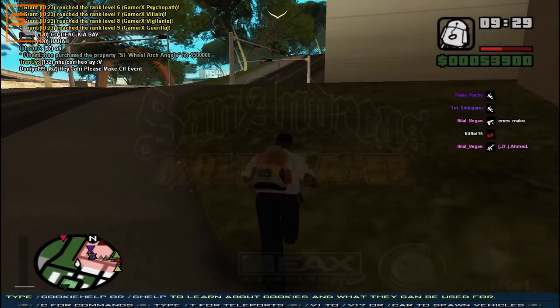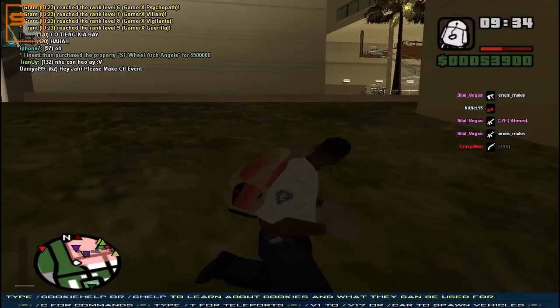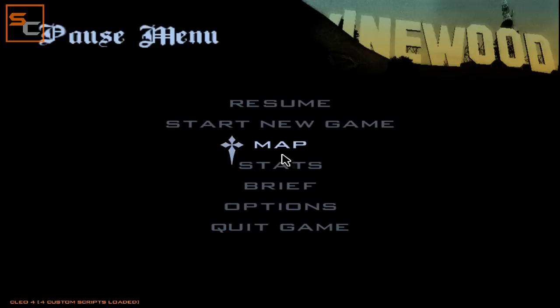So we are in game right now and we have to activate our aimbot. To do that, simply press Escape and then Alt+Tab to minimize the game.